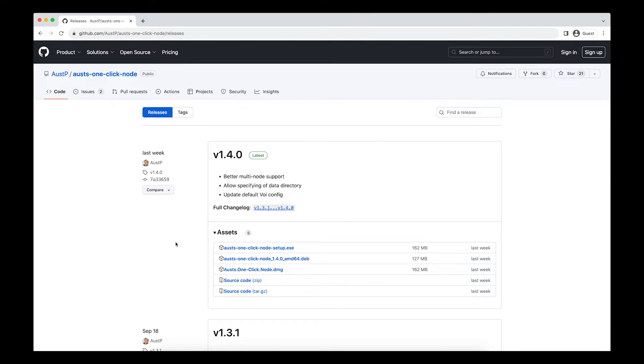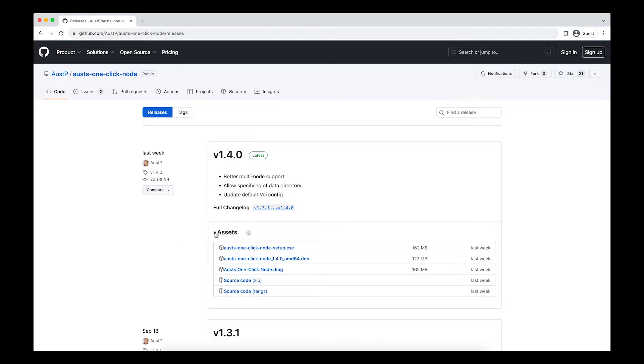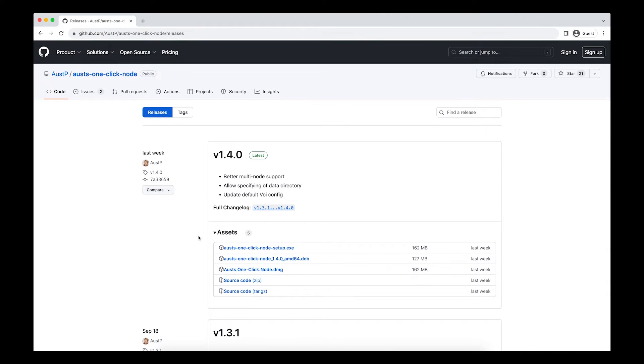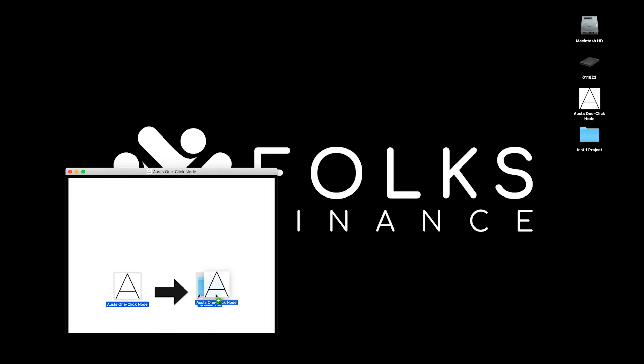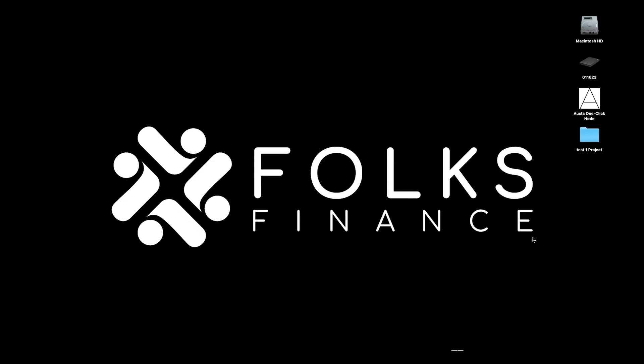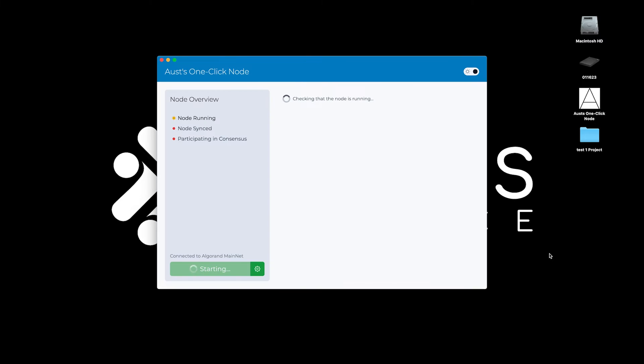Make sure it is the real GitHub page. Navigate to the Releases page and download the version compatible with your operating system. .exe is for Windows, .deb is for Linux, and .dmg is for macOS. Open and install the downloaded file. Open the Aust's one-click node application. Allow the node to sync. This may take some time.